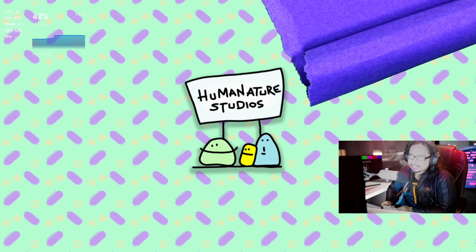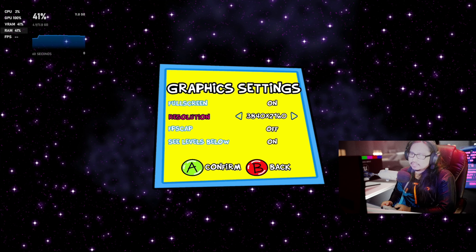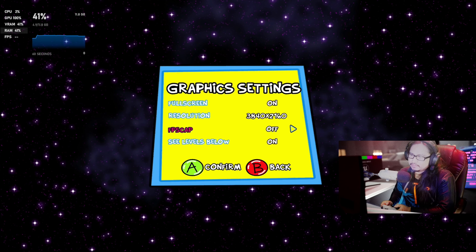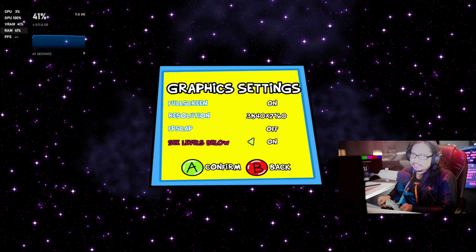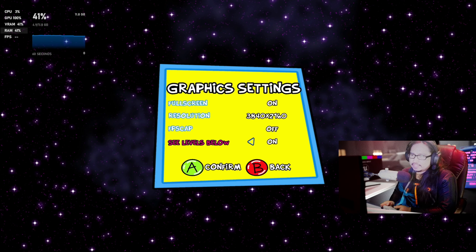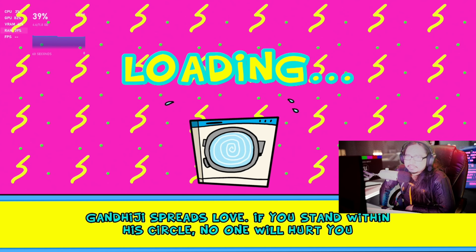So I have no idea what kind of game this is. But first of all, let's go to the settings. Now we're on 4K. Frames per second cap — okay, so you can't change the graphic quality setting, but the resolution is given. Alright, 4K 60 frames, let's do this.